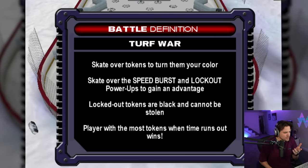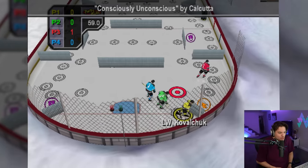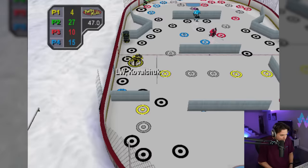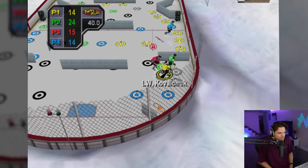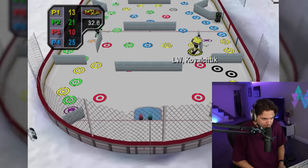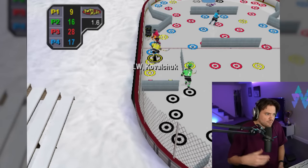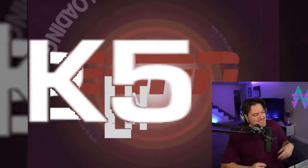Turf War — skate over your tokens to turn them your color, and skate over the speed burst and lock-out power-ups to gain an advantage. We got Kovalchuk and we've got to go over as many yellows as we can. He just locked up all of those — this guy is nuts. Could you imagine how fun this would be playing with four of your buddies? These little Mario Party mini games — Red just got 16 of them. We got bodied for the last 10 seconds and I come in last again.